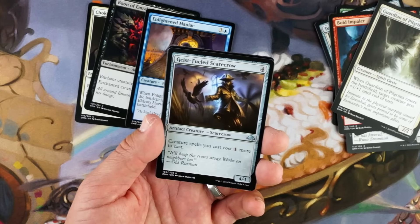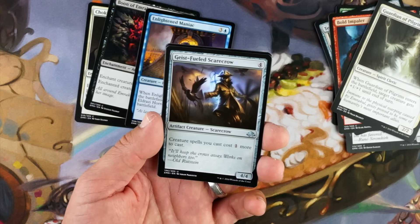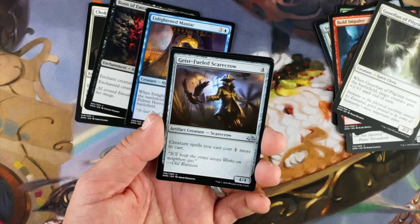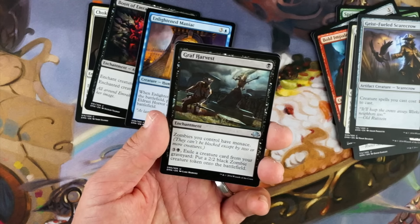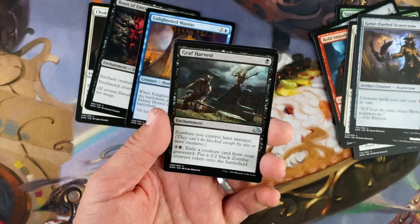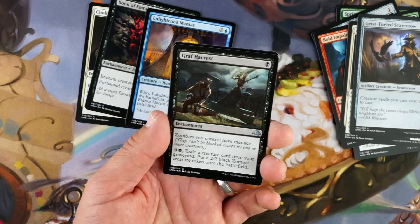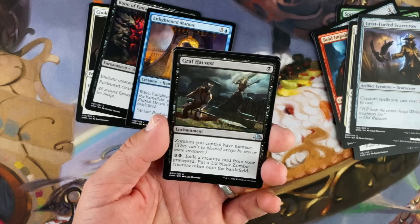Geist-fueled Scarecrow, four mana, 4/4 — that's vanilla, and creature spells cost one more to cast. That's horrible. I guess because it can go in any color deck, but gross. Graft Harvest, one black, enchantment — zombies you control have menace. Pay three and a black, exile a creature card from your graveyard, put a 2/2 black zombie creature token onto the battlefield. You're not gonna first pick this because you have to go heavy zombies. And even then, that's not really what I want to be doing.